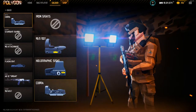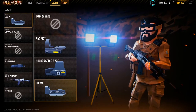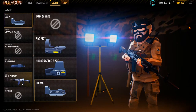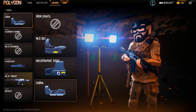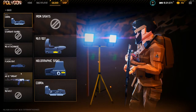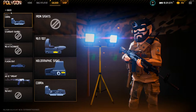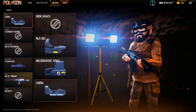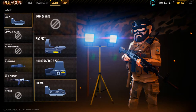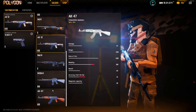The AK-12 has red dot, holographic, and a cobra sight. I like the cobra, but a lot of people run the red dot. This gun is really good at long ranges because it has a very steady recoil, and it's good at long, medium, and short ranges as well — just overall a good gun. The M16 is a bit weaker, so I would rather get the AK-12 than the M16. Don't get me wrong, the M16 is still really good, but the AK-12 is just a better version of it.